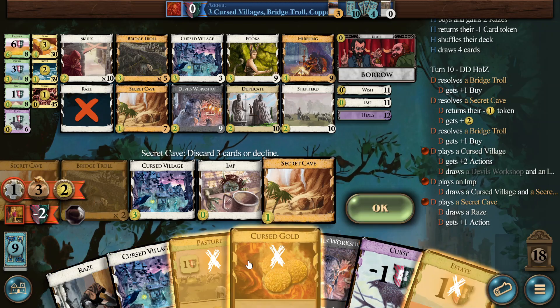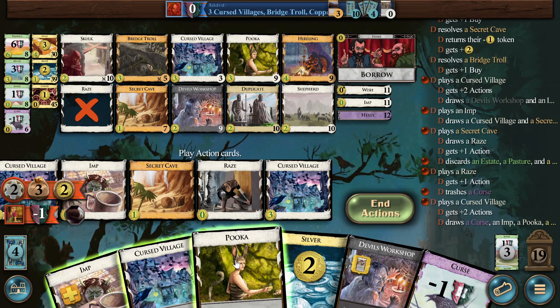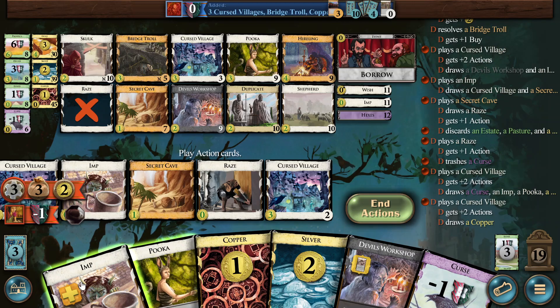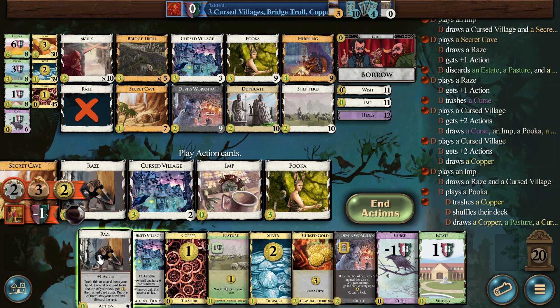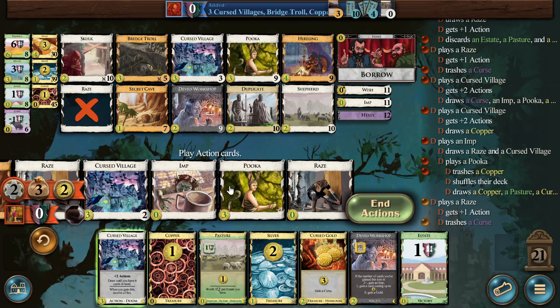I think we just play this first. And now we will draw six cards — which is everything. Cool. I think we are still getting there. And now the Imps kind of really helped us. But we might have never gotten in that bad situation without the Devil's Workshop. We don't know what would have happened with our plan to get a race on turn two, because I think if you don't, then what we did might still be better.